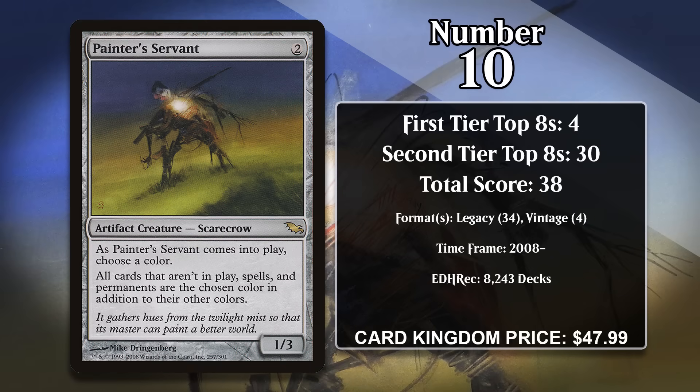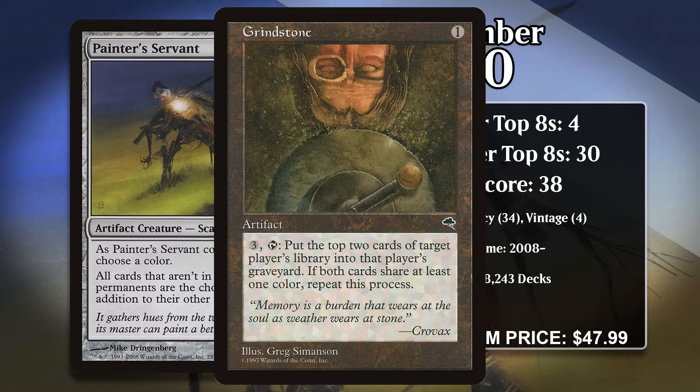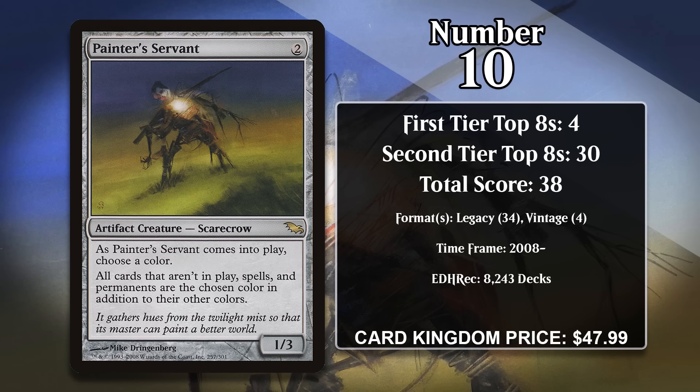At number 10, it's Painter's Servant. This 1/3 artifact creature costs 2 generic, and when it enters the battlefield you choose a color — all cards that aren't on the battlefield, spells, and permanents become the chosen color in addition to their other colors. Most effects that change card colors are almost entirely useless, but not Painter's Servant. The fact it even makes cards in decks into the chosen color is a huge deal, because when you combine it with Grindstone — which mills two cards at a time, and if they share a color you repeat the process — you can mill your opponent's entire library with a single activation. Painter decks have been relevant in Legacy since 2008, and the combo is also used sometimes in Vintage.